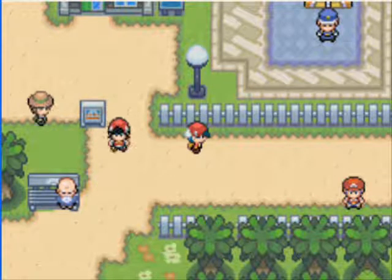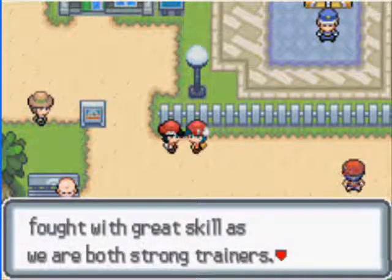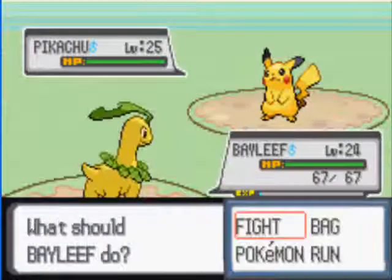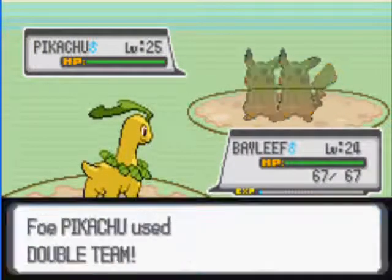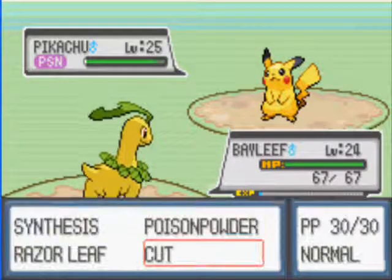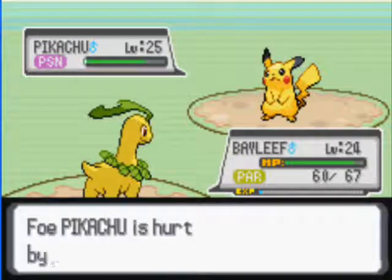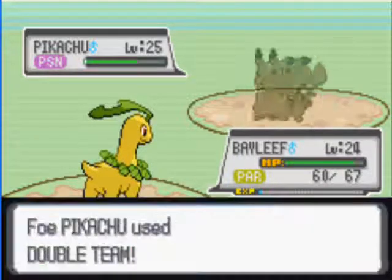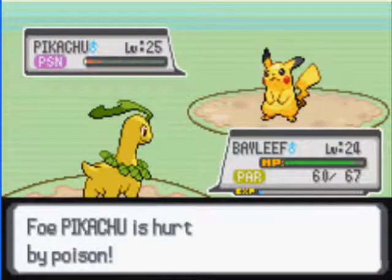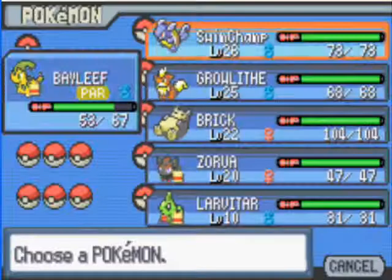Red! Gosh dang it. He says: finally we meet again, Arctic — I expect our battle will be fought with great skill as we are both strong trainers. Get ready, let's do this. They start off with a Pikachu. Use Poison Powder, then Razor Leaf. He may be defeated by poison alone — nope, there goes the Razor Leaf. That was a decently bought win.